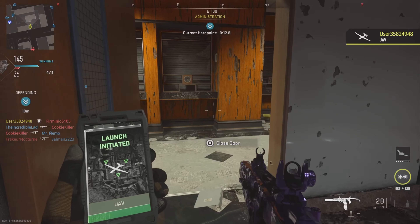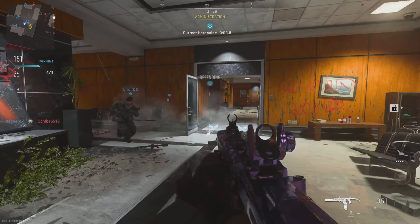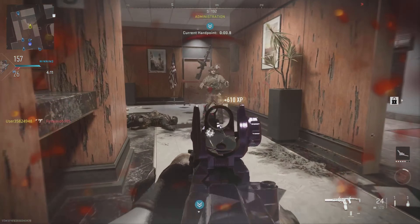For the streaks in this game I was using UAV, Counter UAV, and Advanced UAV — the basic streaks I usually always use. Advanced UAV is probably the must-have on a map like this. This is just such a campers map, or at least it's really quite hard to pinpoint where the enemies are, so the Advanced UAV definitely helps out here.